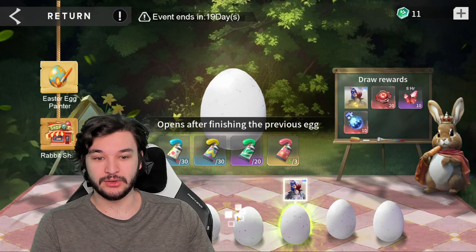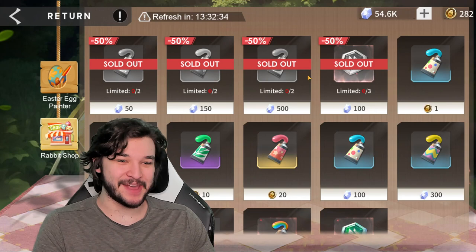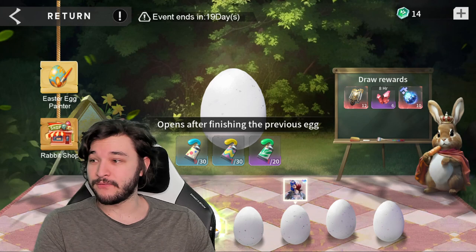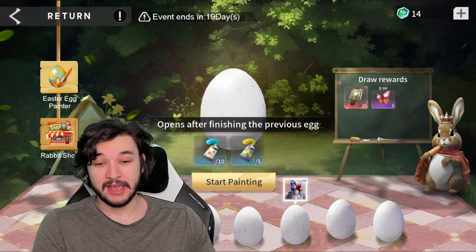Post-recording, I'm inserting this right in between when we're talking about the dyes — these tokens that speed up the process look to be potentially extremely necessary. According to some comments, the third egg is 30 hours and the fourth egg is four days. I don't know if this is confirmed, you can let me know in the comments. I have not done them yet and I'm actually going to start today because I'm a little worried.